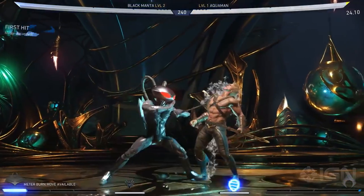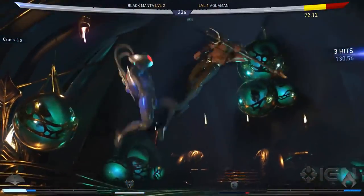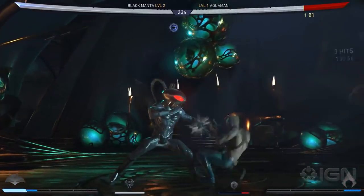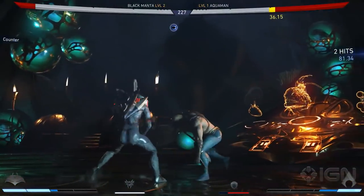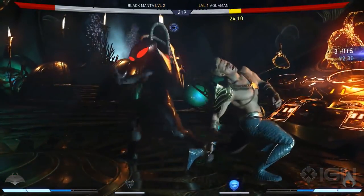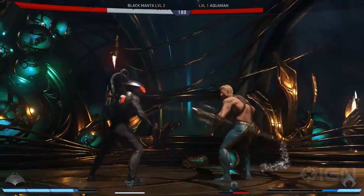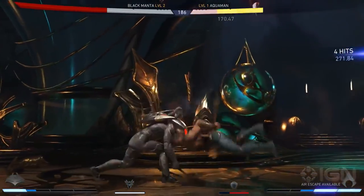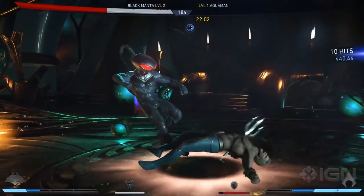Black Manta is a tricky character with a versatile set of tools that allow him to be played very creatively. His combos might not be the most damaging in the game, but his range is extremely deceptive, with combos like his forward two, one that allow him to quickly get in and enforce his gameplay. Combine that with a trait that gives him fully controllable flight and special moves that allow him to completely control the aerial space, and you've got a very dangerous character when in the right hands.